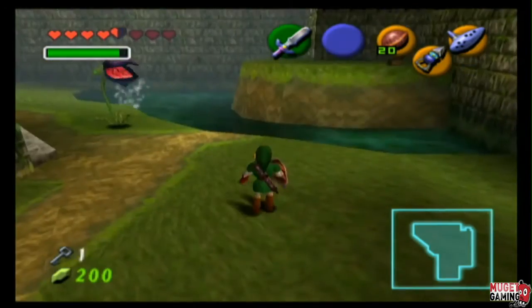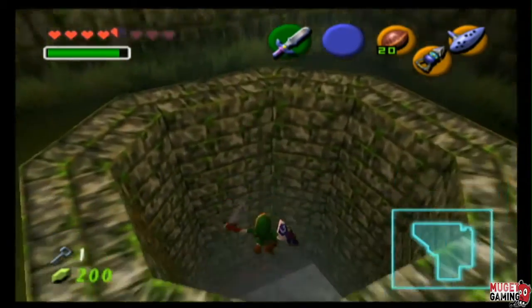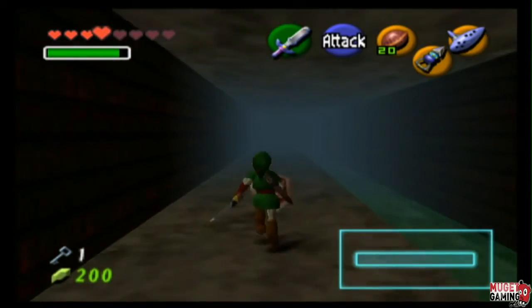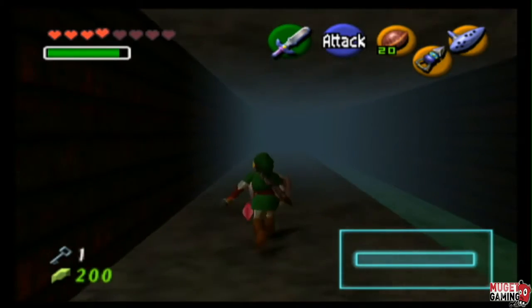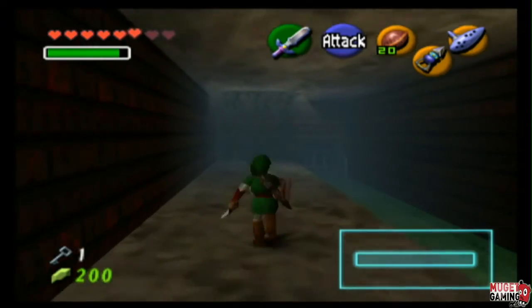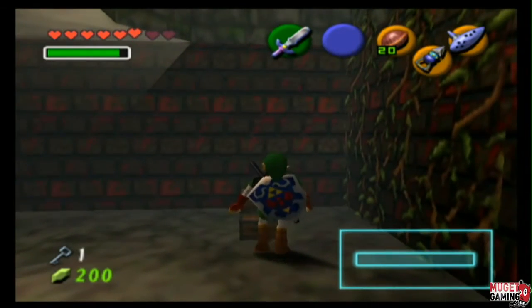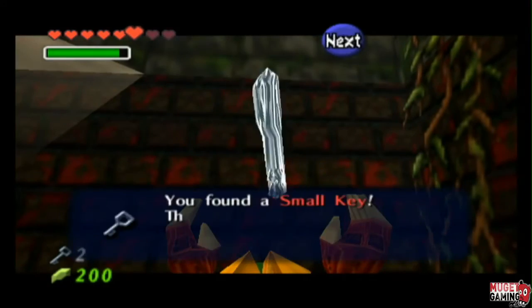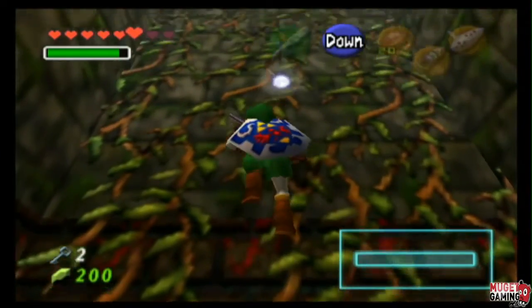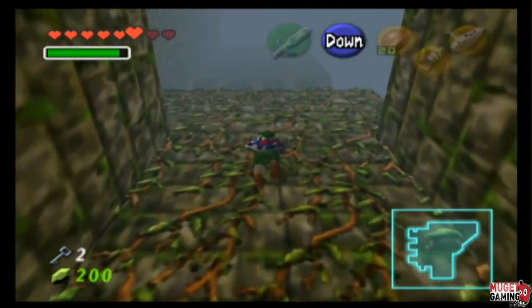Graphically, Ocarina of Time is simply unmatched. From 1998 until now, it's just graphically astounding for its time. Everything about the game looks fantastic. You can see Death Mountain in the background of some portions of the game, complete with various smoke effects depending on what stage you're in. The cinematics, which use the game engine, look absolutely spectacular. The time travel sequence is especially sweet looking — when you pull the sword out of its pedestal and you become older Link, it's amazing.